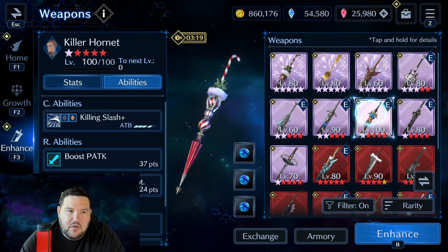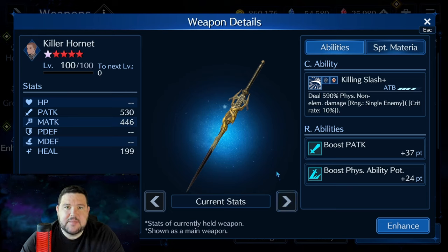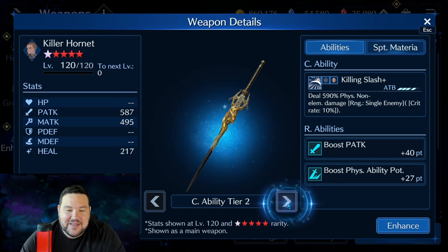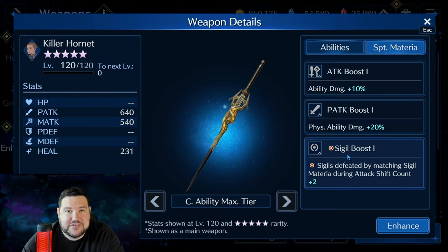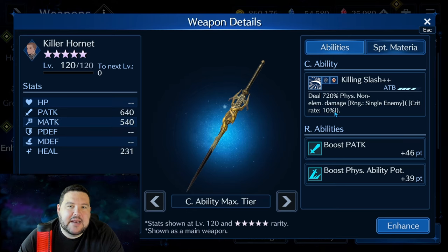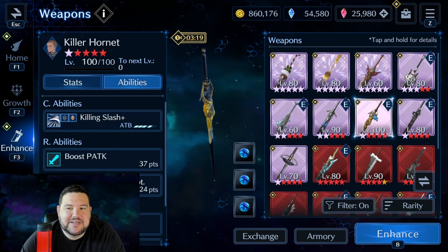As far as noteworthy weapons go, I'm going to start with Killer Hornet. Although it has fallen off and it's not nearly what it used to be, when this first came out, Matt was either the first or one of the first two to get a Diamond Sigil Break, and when you need a Diamond Sigil Break, you need a Diamond Sigil Break. This weapon was really good when it first came out — 720% physical non-elemental damage was pretty strong, and 46% physical attack and 39% physical ability potency were also quite strong. It also had a Sigil boost for Circle. Although not nearly a weapon I'd go for now, it was a big deal when it came out.